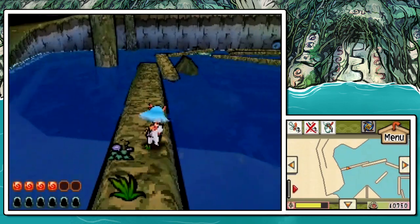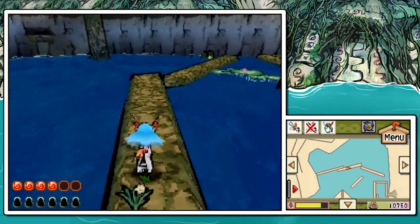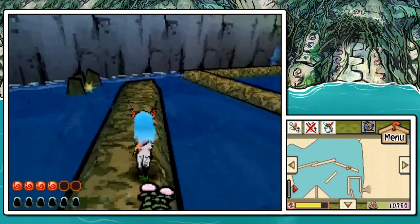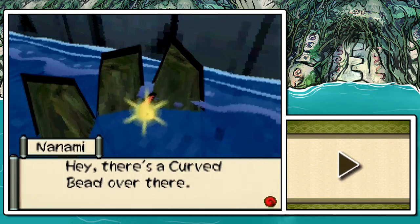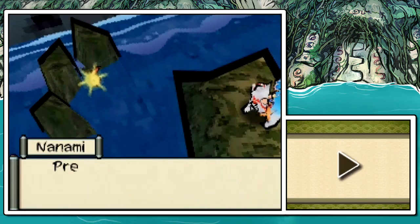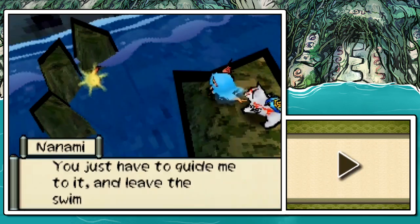Now, this is a partner I can get behind letting help. Back over by that pagoda is where we have to go next, because the other pieces of the fishing equipment are not open to us yet. In fact, we won't be able to complete it for quite a while, which is kind of funny. But hey, there's a curved bead. I think I called it a cursed bead the first time I said that — no, it's curved bead. So I'll go ahead and get it.